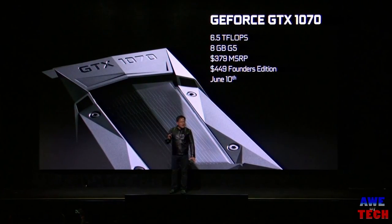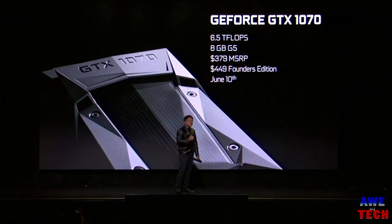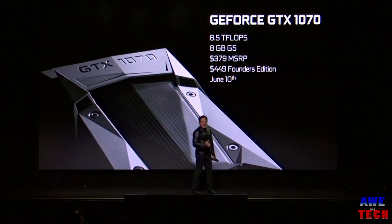With an MSRP of $379 for a non-reference edition, this card is looking to be the new price-to-performance king. NVIDIA is comparing its performance to that of a Titan X — faster than a Titan X. At $379 MSRP, given the popularity of its Maxwell predecessor the GTX 970, I would not be surprised to see the GTX 1070 become one of the most popular cards on the GPU market.